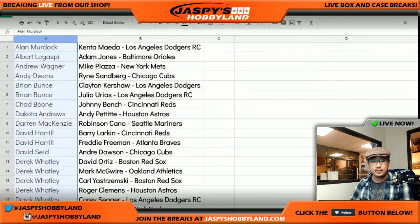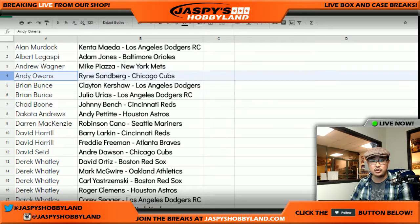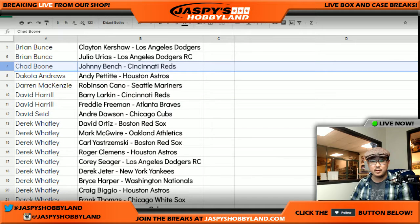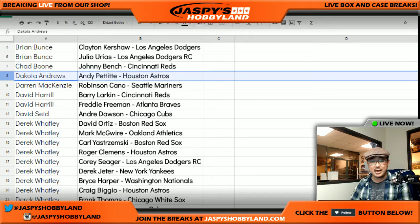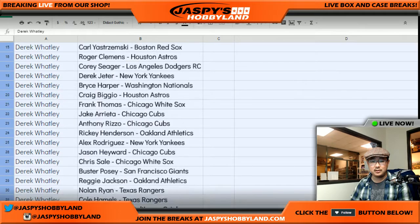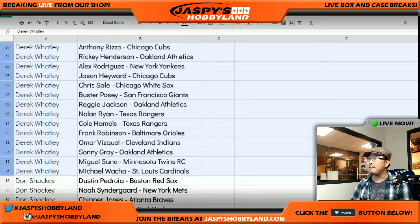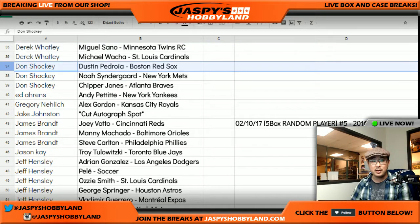Let me alphabetize by your first names now, sort by column A, and that should be a little bit easier. There's Alan, Albert, Andrew, Andy, Brian spots, Chad. Brian, you got a couple of Dodgers lefties right there — nice, Team Bunts. Chad, Dakota, Darren, Dave, other Dave. Derek Watley got a big chunk of spots right here. Go big or go home, right? A lot of nice players in there. Let me know if you need me to show you your numbers or names again.